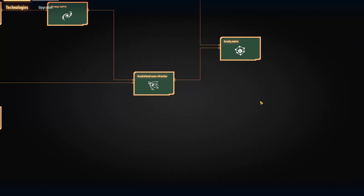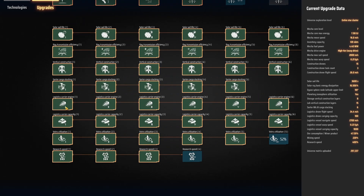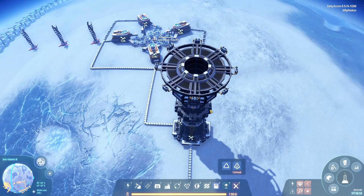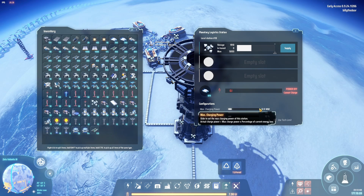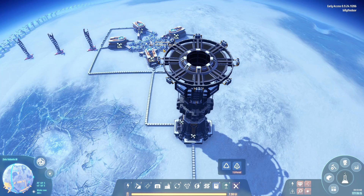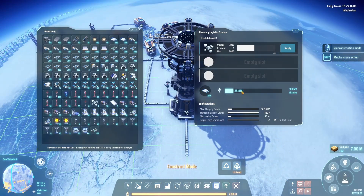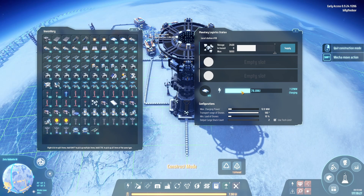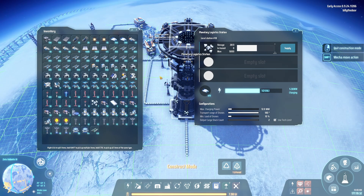Drones start off with a carrying capacity of 25, and you can upgrade the carrying capacity and flight speed in your upgrade tree — on the upgrades page, not the research page. There's carrying capacity and engine speed options there. Down here in the configurations you'll see Max Charging Power, which controls the maximum rate at which the station charges. These stations do maintain a charge, so don't freak out if you connect a bunch and your power drains a lot — it's only going to use the charge when the drones are active.